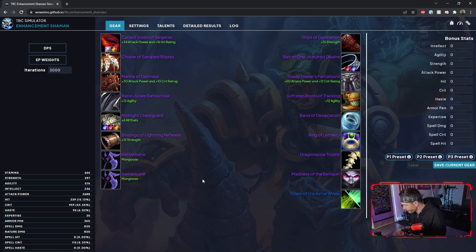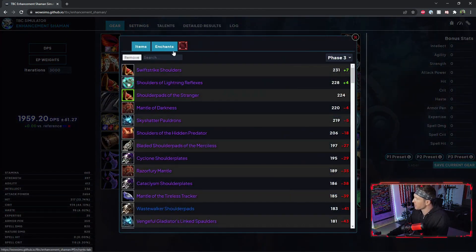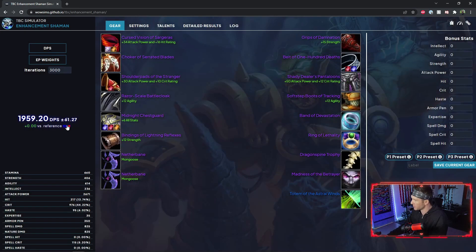Your raid comp and how your raid performs is going to change the type of gearing you want. Most people aren't existing in a perpetual optimum group with stacked Bloodlusts where the best gear is always the same. That's my situation, which is why I'm using Mantle of Darkness. You can run your gear right now — we're looking at about 1959.20 DPS. Let's use that as a reference and swap to Shoulder Pads of the Stranger with a Bold Living Ruby.